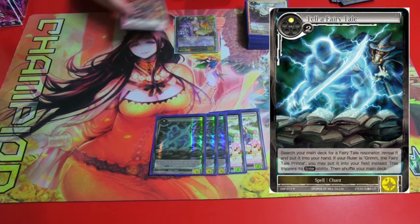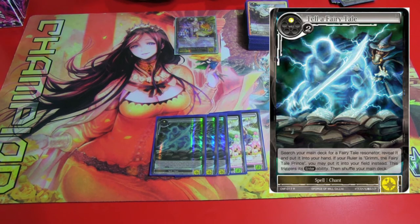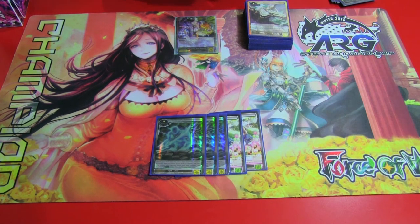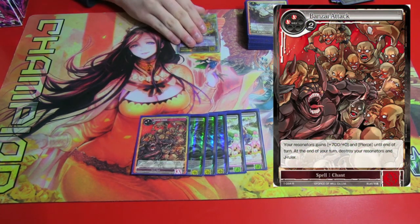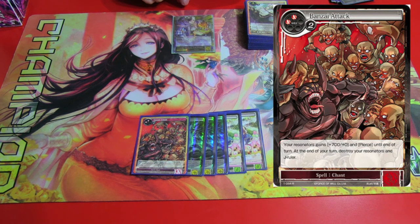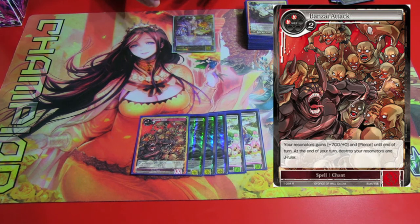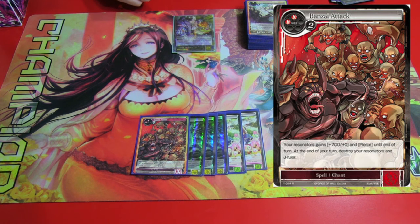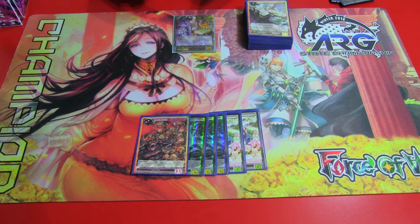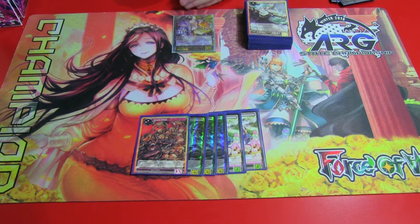Come out turn three, you can do Tell a Fairy Tale plus Matchstick to have a 10-10 coming out with Swiftness and First Strike — really strong. Then got one Bonsai Attack. Gives all of your Resonators plus seven and Pierce, but they all die at the end of the turn. If you have a lot of Resonators out and your opponent is tapped out of mana, you can just win the game by giving five or six Resonators plus seven to go for a total of 4,200 at least. And if they have blockers, the Pierce can end up getting the damage in either way.